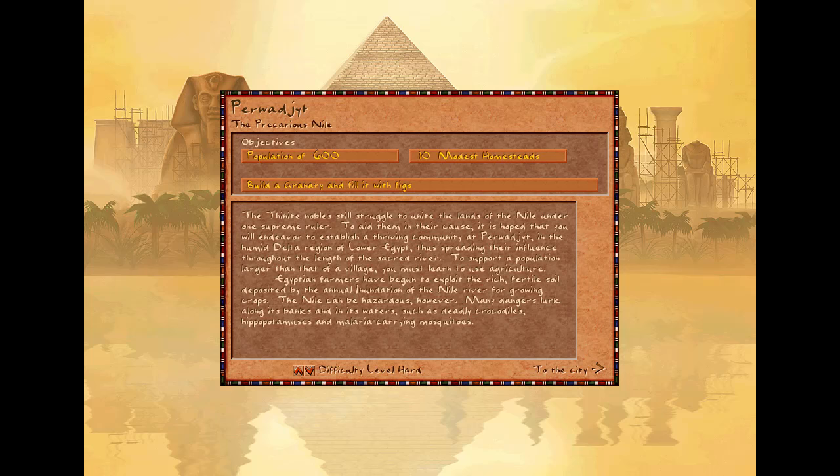To support a population larger than that of a village, you must learn to use agriculture. Egyptian farmers have begun to exploit the rich fertile soil deposited by the annual inundation of the Nile River for growing crops. The Nile can be hazardous, however. Many dangers lurk along its banks and in its waters, such as deadly crocodiles, hippopotamuses, and malaria-carrying mosquitoes.